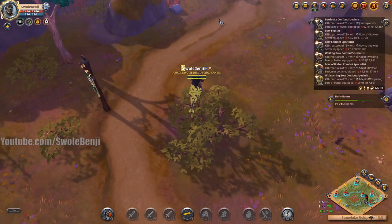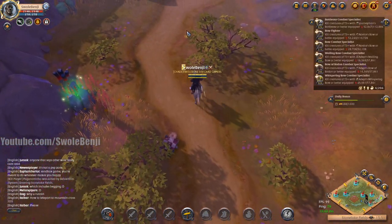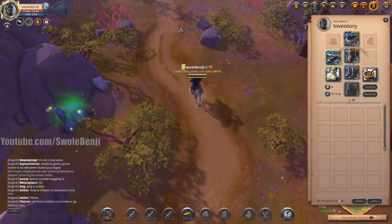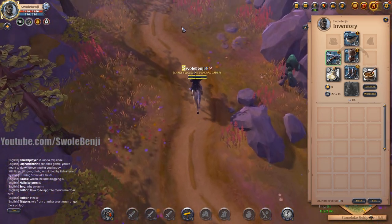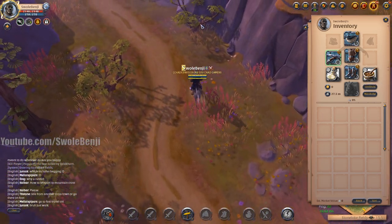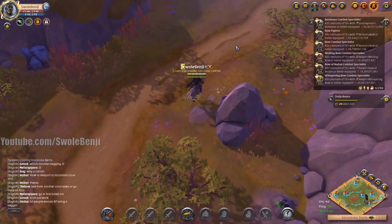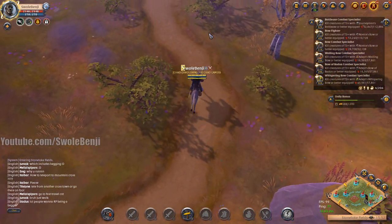We're on the mule because it's cheap - only worth 7,000 market value, but it goes for eight to ten thousand at Arthur's Rest. Boots and helmet the same thing. If we don't eat the food that's another extra 2k. So we're looking to make at least 20,000 silver per trip.